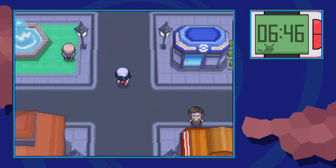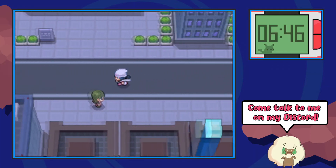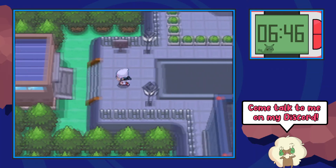At this little fountain you can go ahead and make a left. If you keep following the road over here, you will eventually enter the gate that leads out of Jubilife City.